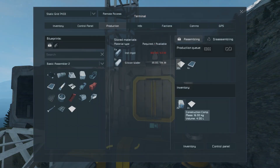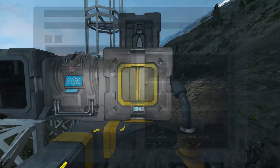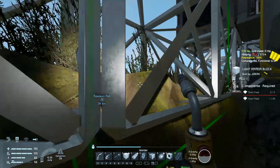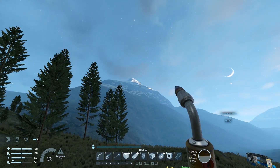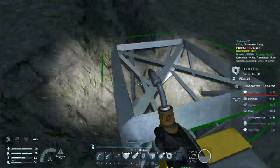We're getting there — we need a bit more construction components. 11 steel plates will do. Oh, the sun's coming up — we didn't build a solar panel during the night, that was a waste. Here comes the sun coming over the hill.